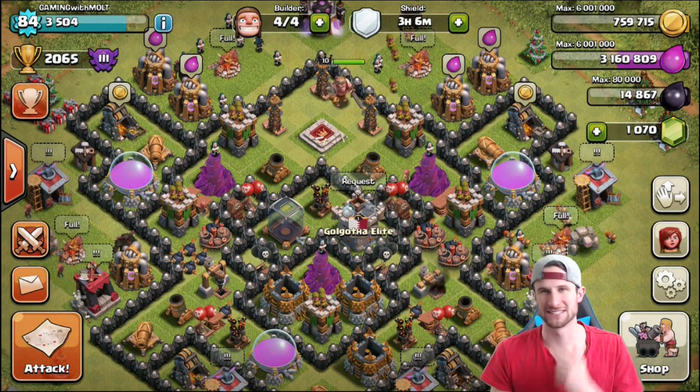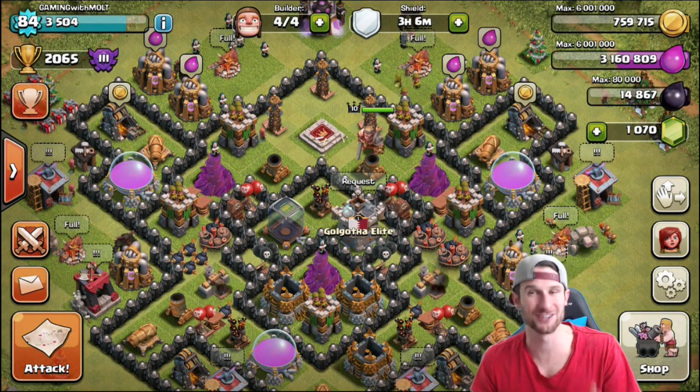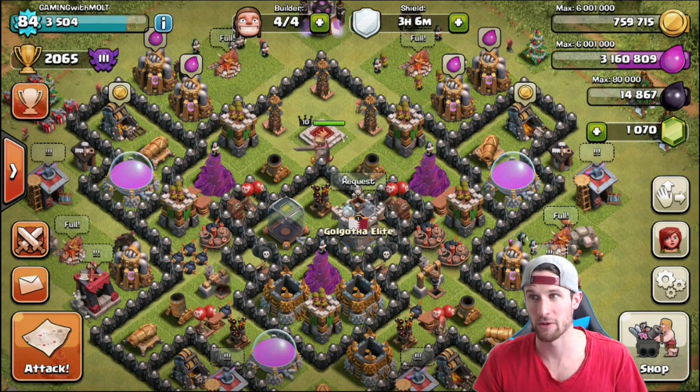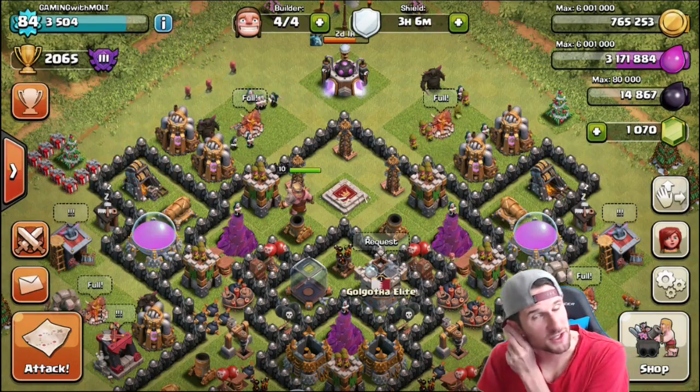Hey, what's up guys, welcome back! It is Meemaw, so happy to be here with you guys. We finished all of our walls and we are good to go. We've got a lot of elixir, which is going to help us with our trophy pushing that we're going to start now.